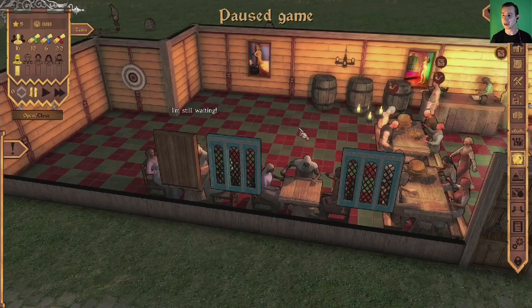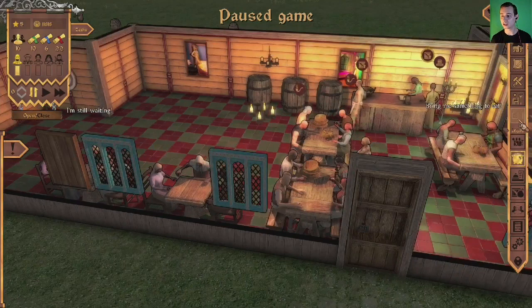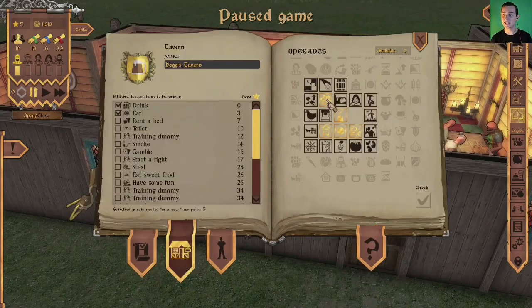Before getting into the game, let's check the general unlocks screen. The golden ones are what I haven't unlocked yet. We've unlocked darts and dart ball, unlocked stomp for chopping, unlocked more people willing to pay for food and drink, cheaper room building costs, and the beehives. We've got no available skill points at the moment.